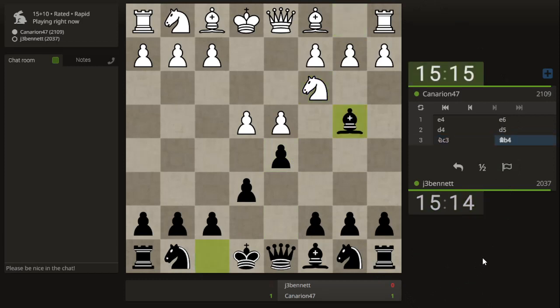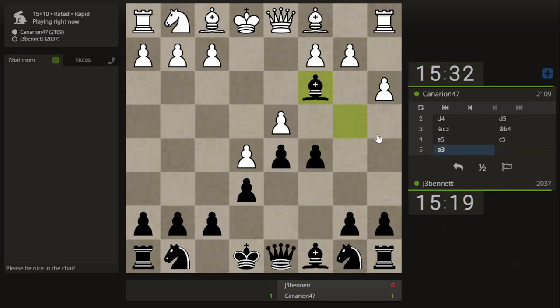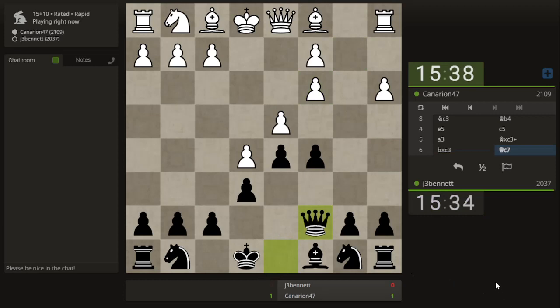We have a Winawer variation. This is all book so far. I've been playing this Queen c7 line. From here I don't know it too well. But if the queen comes out here, you can play f5 — I think that's the point. The queen defends. That's one thing, and then there's also threats.